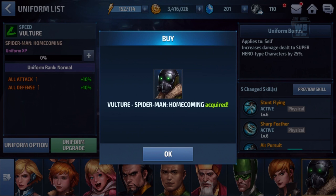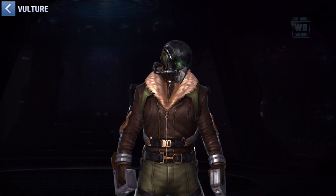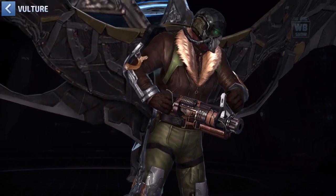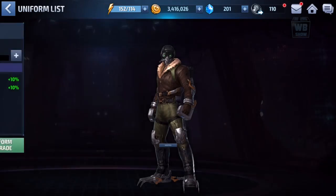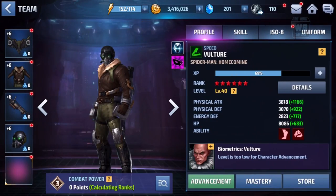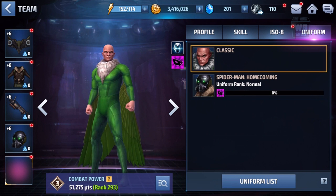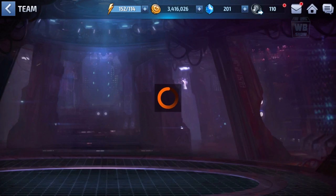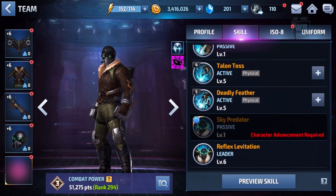This is the Vulture Spider-Man Homecoming version. This video is released before the movie, so this is what he's going to look like. He looks really cool — look at all the jetpack and stuff. A lot of technology, as opposed to classic Vulture. The classic version is actually a mutated kind of bird, but this homecoming version is a technology-based character.